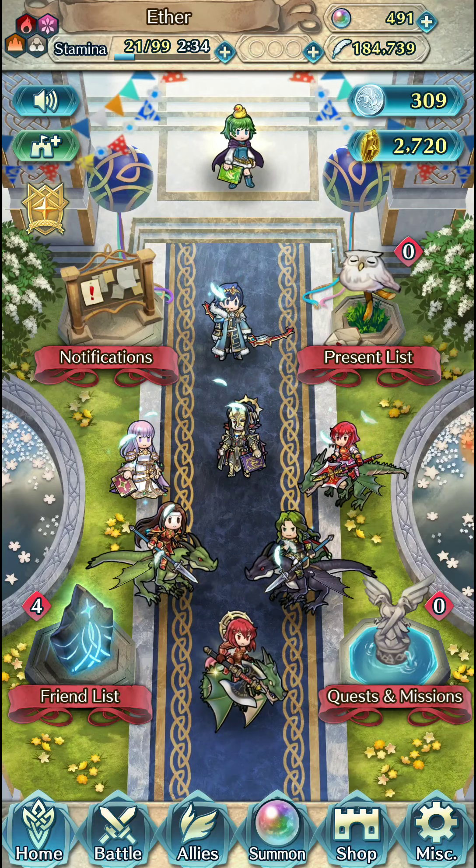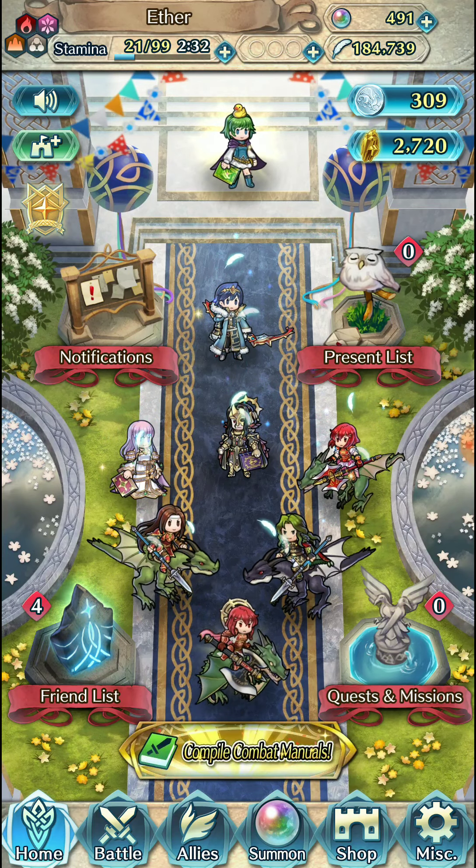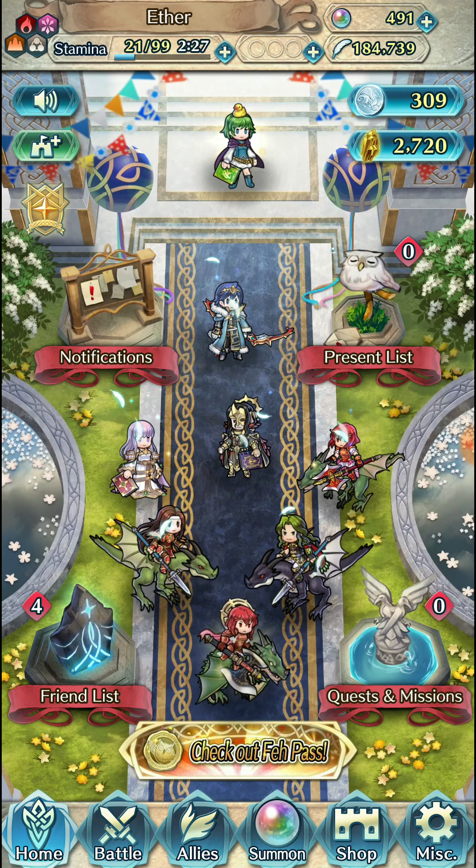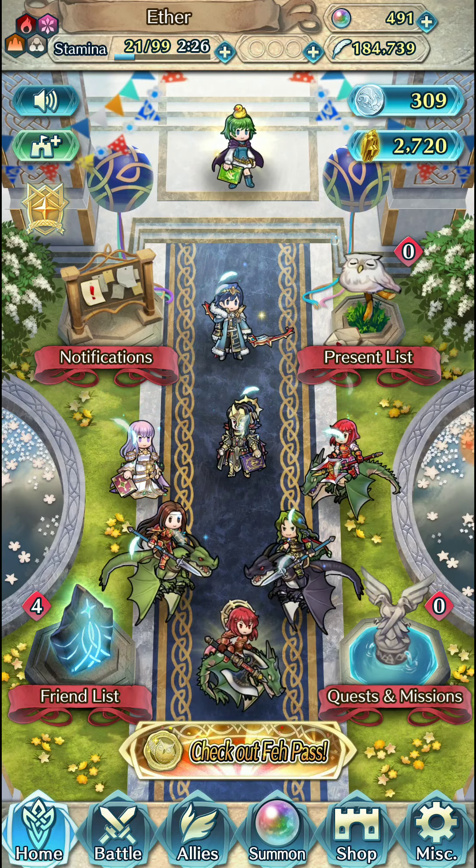I'm keeping plus Speed Legendary Julia around in case I want to switch to that, but likely just gonna go plus Attack like I do now. I'm thinking about switching Sylvia to plus Speed over plus HP, and kind of the same idea for Tiki — do I go plus Attack or plus Speed? And Elowood — at some point if I go tryhard I'd have to go plus Speed Elowood, but for now my plus 10 Elowood is plus Attack, so we're dealing with that.